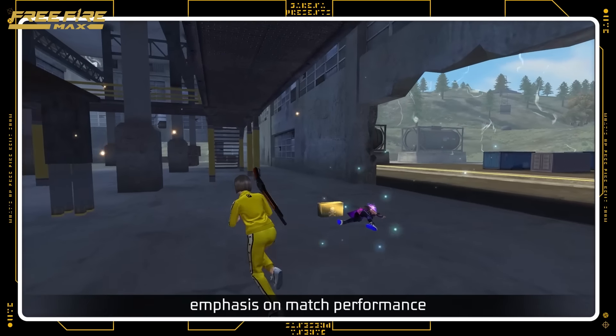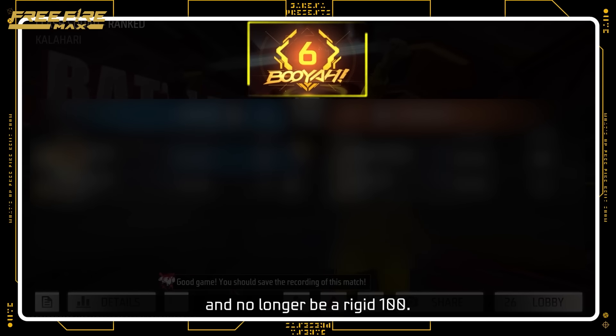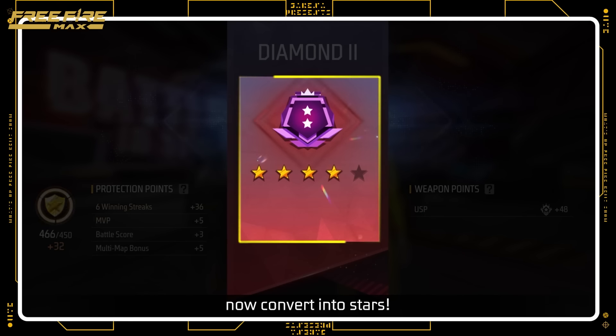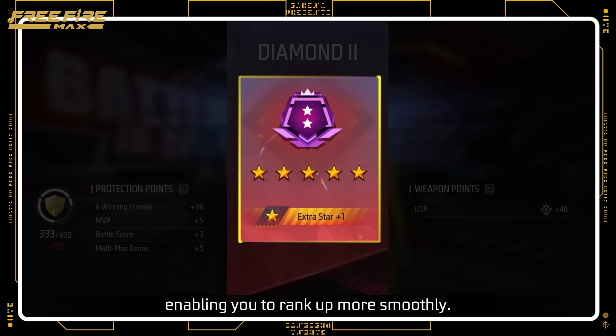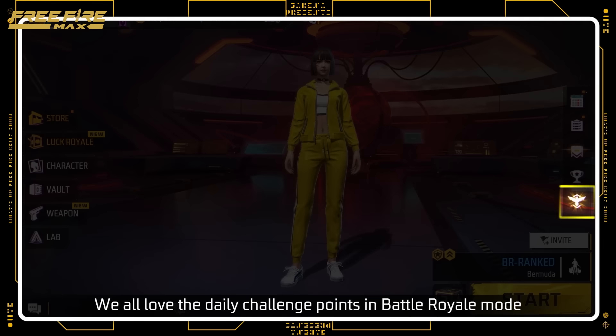Moving on to Clash Squad updates, Protection Points will place further emphasis on mass performance, such as winning streaks and MVP, and no longer be a rigid 100. Better yet, the extra Protection Points now convert into stars! This means if you continuously earn points, the extra points earn you stars, enabling you to rank up more smoothly.